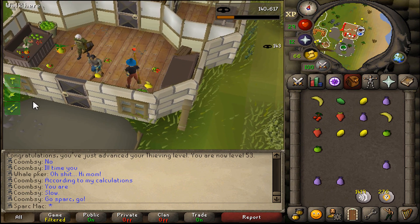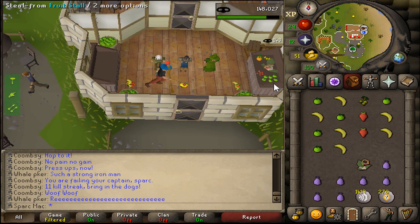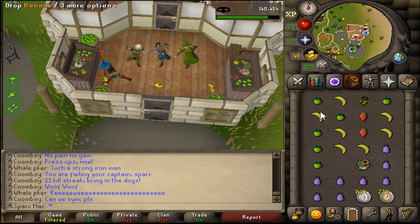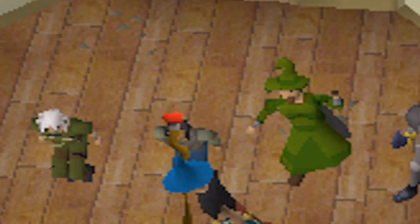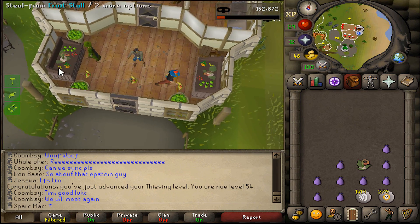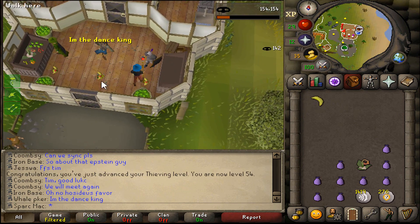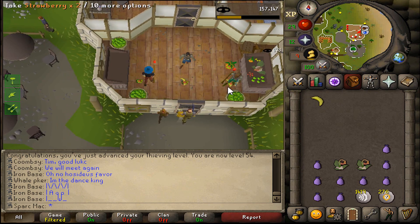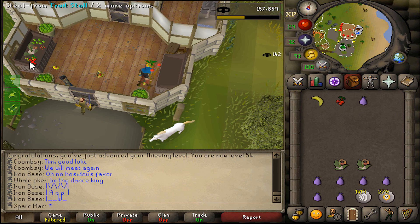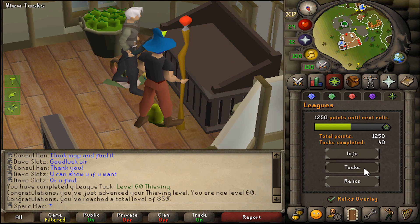We need to be in sync at these stalls. 54 thieving — getting up there. Dropping one fruit at a time is pretty easy to keep up with, got a good rhythm going. The walker needs to eat his fruits — mmm, very nutritious indeed, juicy and nutritious as Willis would say. 60 thieving! Let's claim some points.